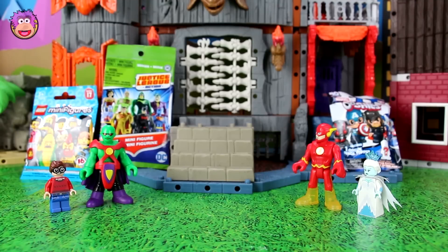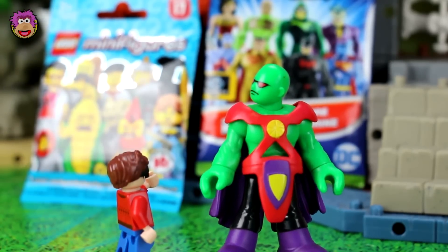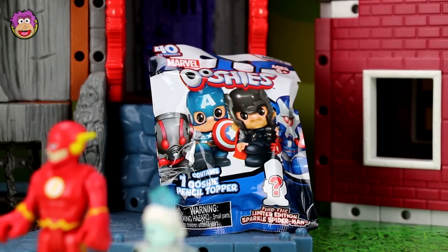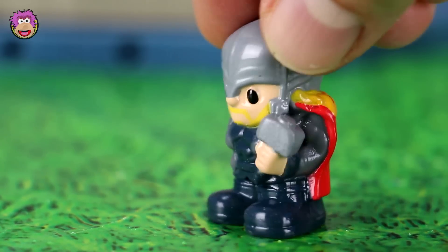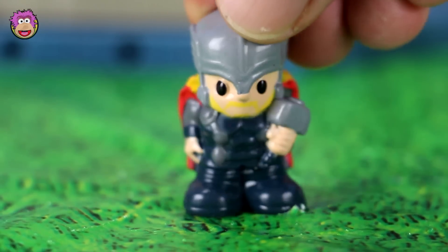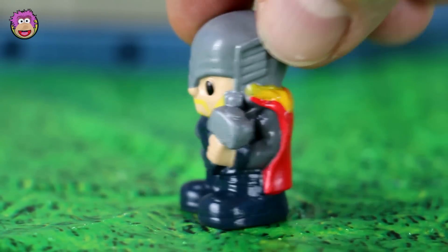Now on with the rest of the guys. The team's looking good — you've both got one fighter each. Martian Manhunter, your turn. I'll have the DC Ushis Series 2 blind bag — I can see Thor, Ant-Man, Captain America, and Iron Man. I want one of those guys, so open it up. And who do we have? It is Thor! He's got his hammer and his awesome red cape. If you know the name of his hammer, let me know in the comments below — I just can't remember it. He's got a little beard too. This guy's cool.